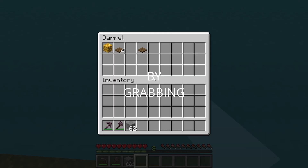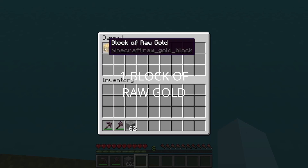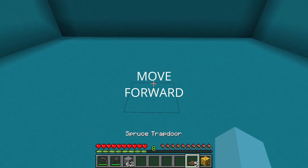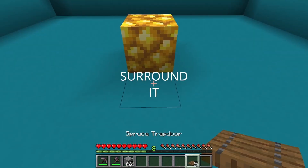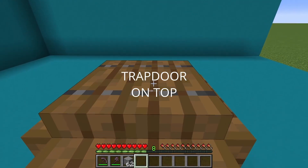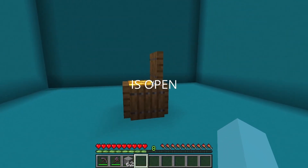Start off by grabbing 1 block of raw gold and 4 spruce trapdoors — optionally another spruce trapdoor. Move forward and place the raw block of gold surrounded with spruce trapdoors, then flick them up. You can also place another trapdoor on top and flick it up so it looks like the barrel is open.